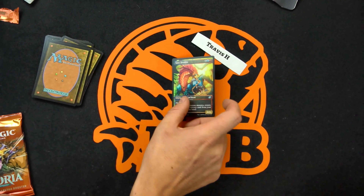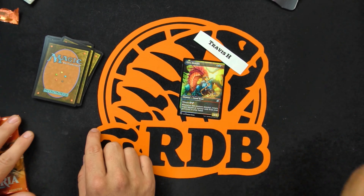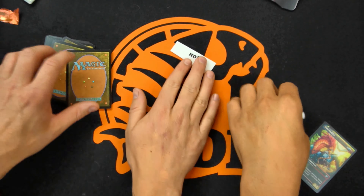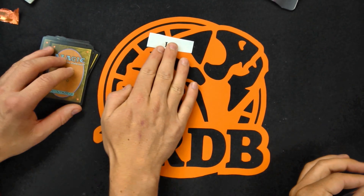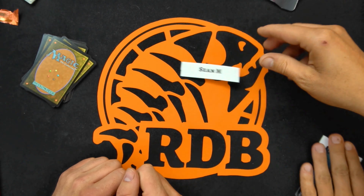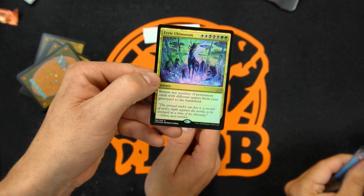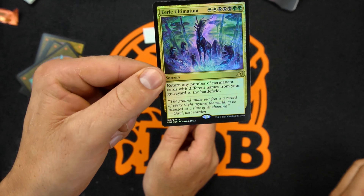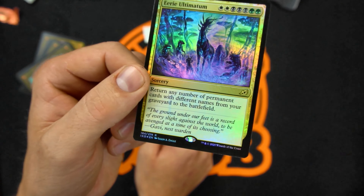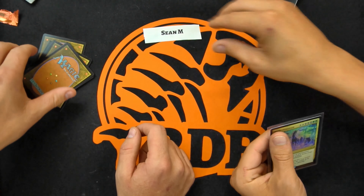Next one for Travis gets the Allure Dracus. John gets the Pouncing Shore Shark. Sean gets the Eerie Ultimatum — so it looks like the foil was the Eerie Ultimatum. This is the one that actually does see Commander play, highly in demand for Commander. For Sean, that one should age well.